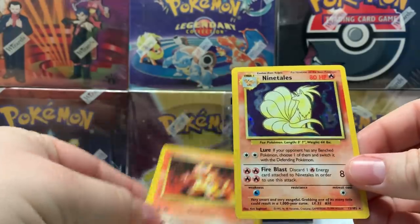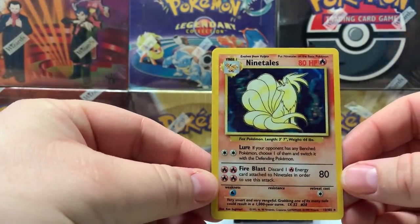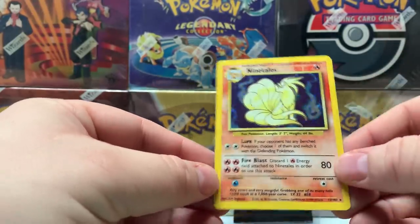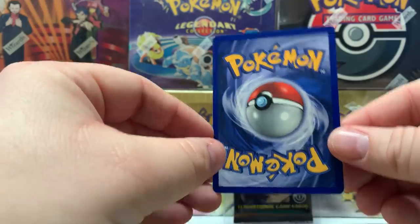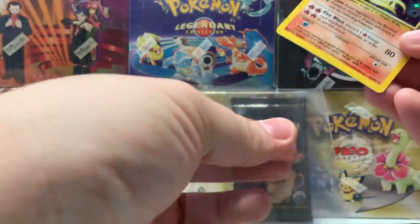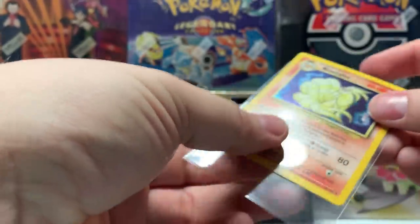Wow, still good — yeah, still good. Slightly off-centered, shifted from left to right as you can see, this side is smaller. The back of it — same result, still shifted. Not bad though, still a good looking card. Go ahead and sleeve this bad boy up. I'm a little shaken because I thought it was going to be a Charizard.